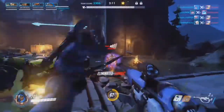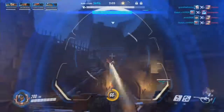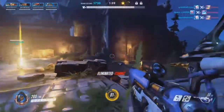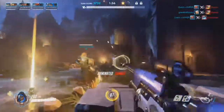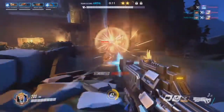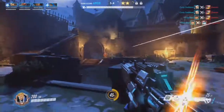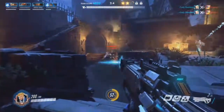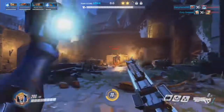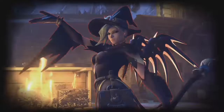Hanzo is the second damage dealer because he's the only sniper — basically he's headshot-focused. His ultimate is very good against Junk Rats and sometimes against the Monster, and very effective on the Witch because she doesn't have a lot of mobility or health. Scatter Arrow is also very good against Junkenstein's Monster and sometimes even Reaper.